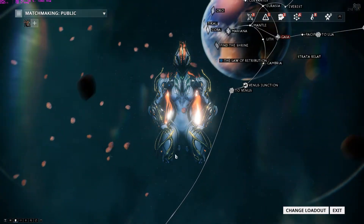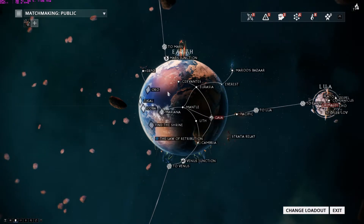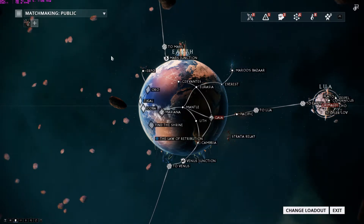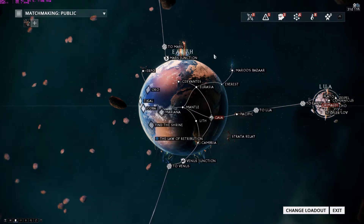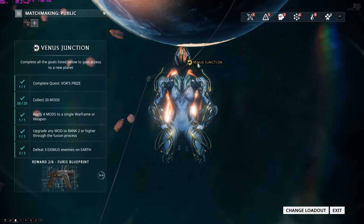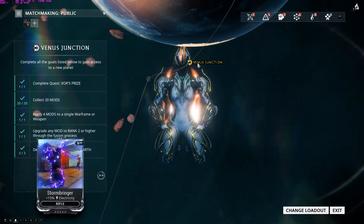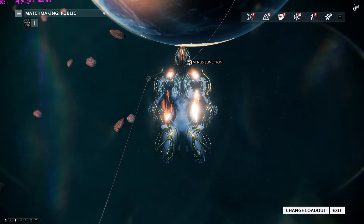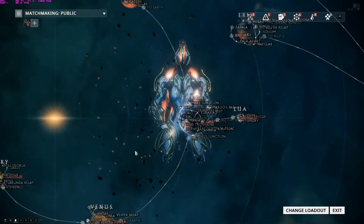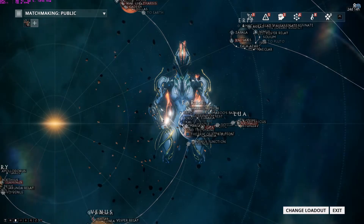My advice is to do the missions within each planet, because not only do you level up your Warframe, but you also unlock more missions. The good thing is when you complete a Junction you get rewards. For Venus Junction there are six rewards, including a Furious blueprint weapon and a mod. That's why I always recommend playing the game, doing the quests, and unlocking more planets — the more you unlock, the better the rewards and loot.